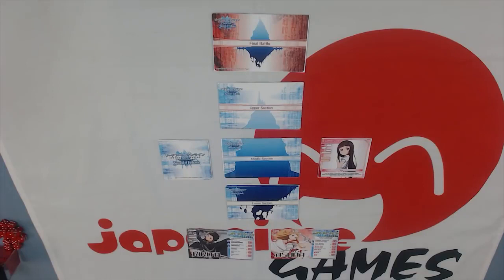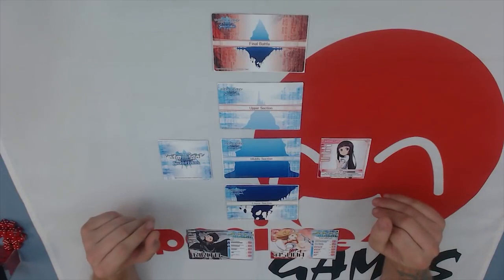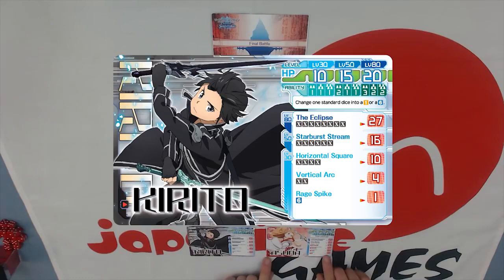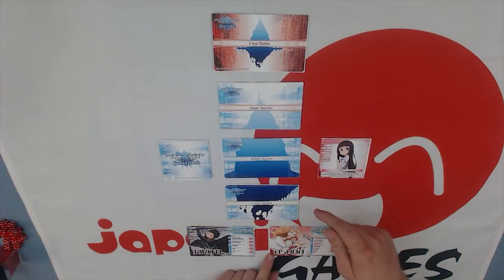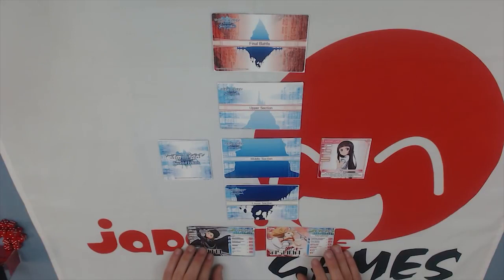Hey gang, it's Rob with Japanama Games. Today we're going to be learning how to play Sword Art Online: Sword of Fellows. Sword Art Online is playable by up to four players. Today we're just going to play with one — me, all by myself. And if you play with one player, you have to pick two characters. One character in the game must always be Kirito, and my character that I'm going to play alongside Kirito is Asuna. The goal of the game is to battle through the lower section, middle section, upper section, and then to the final battle, and we're going to cover everything in between so you'll be ready to play Sword Art Online: Sword of Fellows.